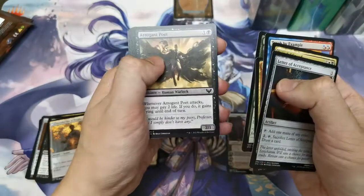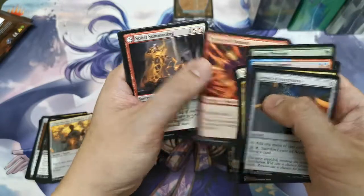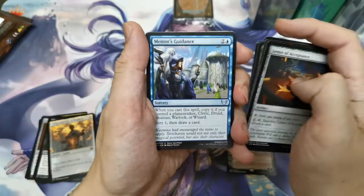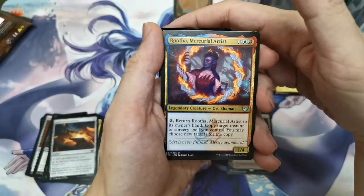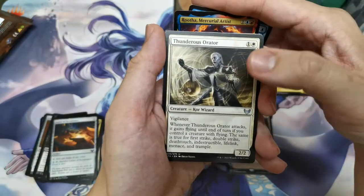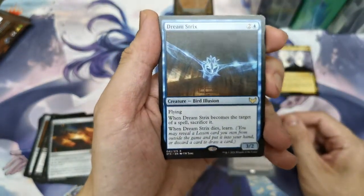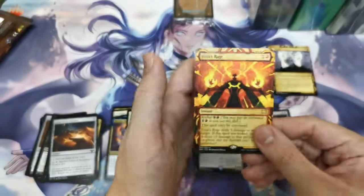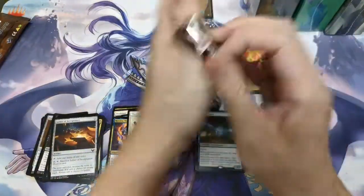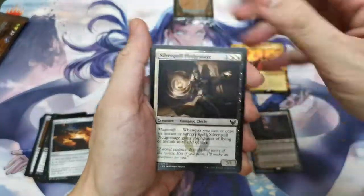We have our first archive, Eliminate. Let me put this aside. Letter, Husband Spike, Full Squad, Teach by Example, Thrilling Discovery, Charge Through, Arrogant Poet, Defender, Campus Reject, Twin Scroll Shaman, Spirit Summoning, Mentor's Guidance — our first uncommon in this pack. Ruta, Mercurial Artist Shaman, and Thunderous. We've got Dream Strix for our rare — becomes a target spell, basically sacrifice it.